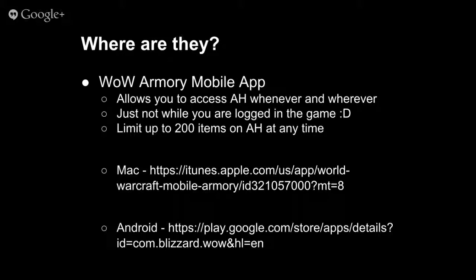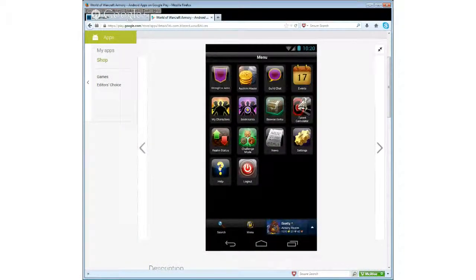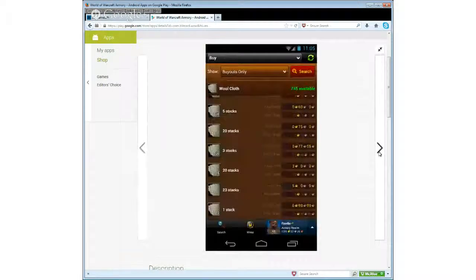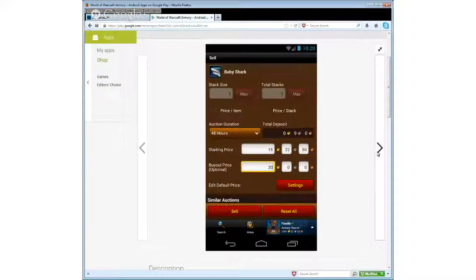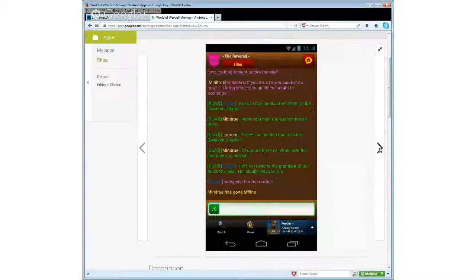The mobile app is available for iOS and Android. When you log in you get a menu, and clicking the auction house lets you search, buy out items, and sell. You can also access guild chat from there and see who's online. The mobile app has many uses including selling pets — World of Warcraft has lots of in-game pets.